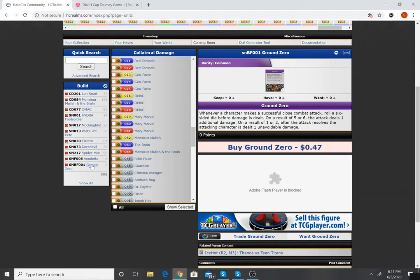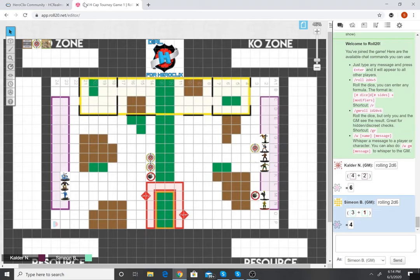Ground Zero is going to be rough — we just have to remember to roll after every close attack. We're playing on the Collateral Damage junkyard map. I won map roll so I'll be going first. This is a standard 300-point game, and it's actually the first normal 24 by 16 map we've played on. Special orange terrain only affects colossal figures so it doesn't matter.